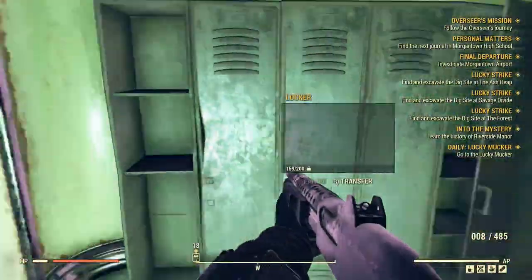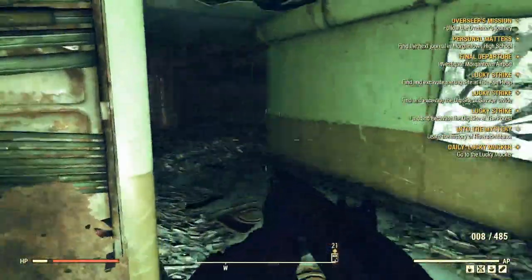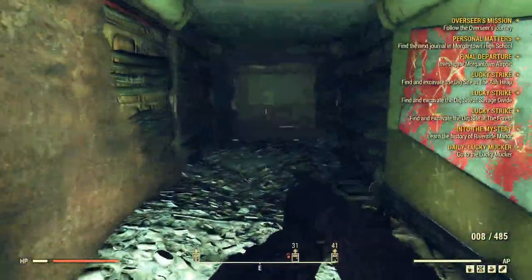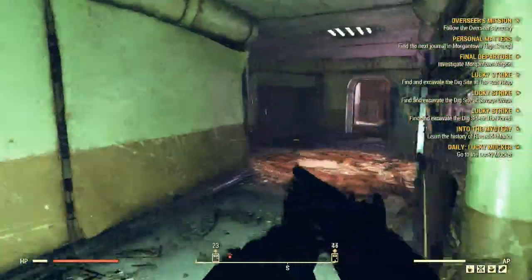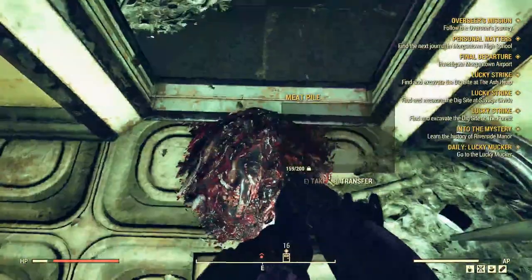Hit E by accident. There's an elevator we can't use. Oh, those are stairs — I thought it was a metal shutter. This place is a little bit confusing. I hope there's a local map in the game.